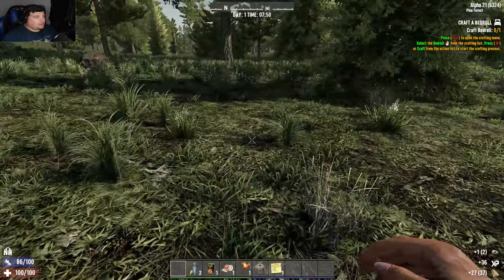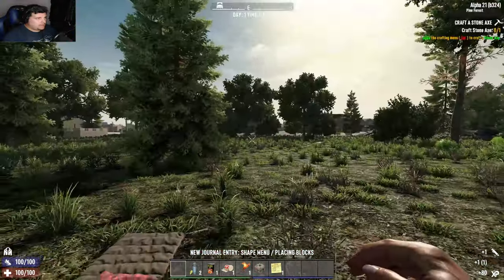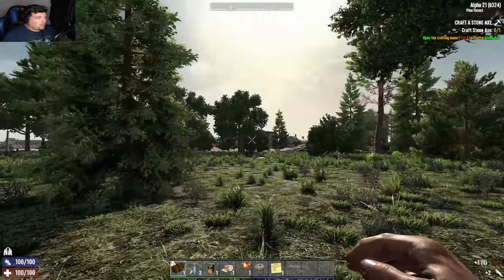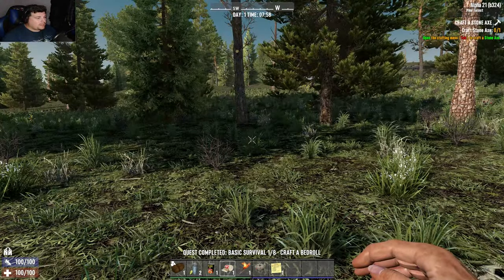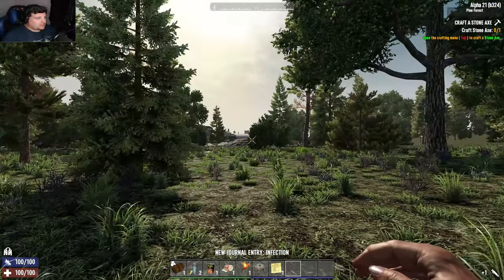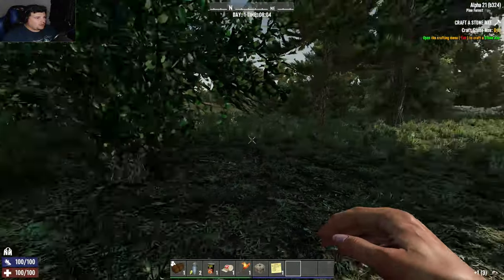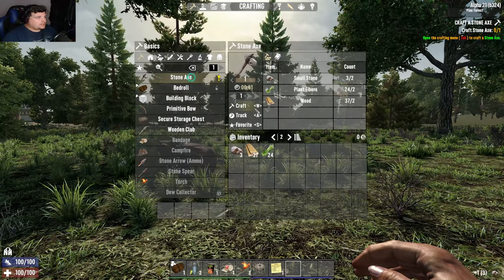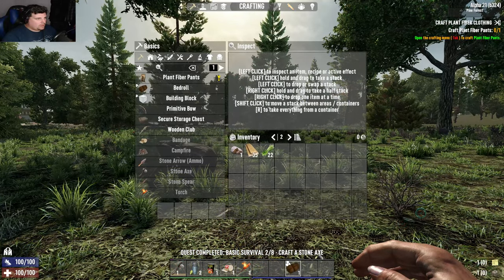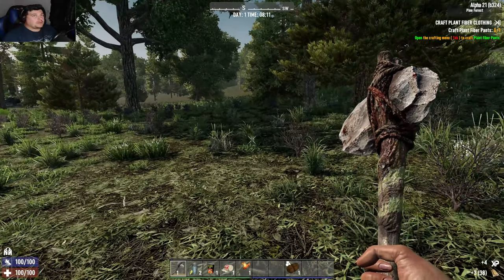Right, that should be enough wood for now. Bedroll — yes please, throw that down. This world contains a gigantic city, probably the biggest I've ever seen, right in the center, and I'm on the outskirts. It goes on for ages — it's huge, humongous — and it kind of bleeds into other POIs as well. We are also playing the brand new Alpha 21, the latest stable version, which is b324.